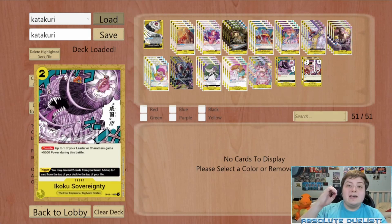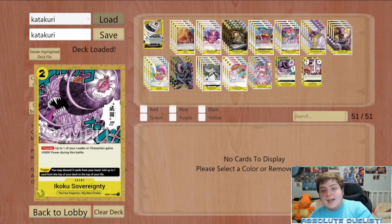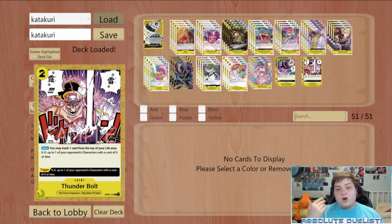We're playing two Sovereignty and two Thunderbolt. In this deck you're not going to have a lot of Don in the late game, so their main value comes from their trigger abilities. Ikoku Sovereignty is another way to gain life when triggered from the life pile, and also a 5k counter if you do have Don. Thunderbolt on trigger KOs any character at 5 cost or less, and there are times you'll use it from hand to remove an annoying blocker. That's the entire list I've been working on and refining.